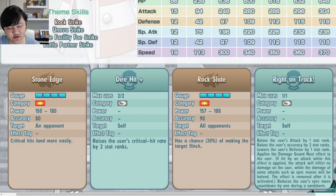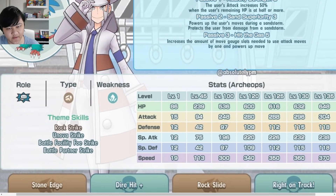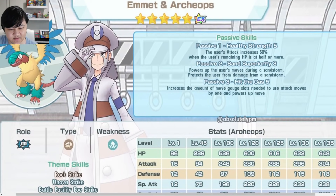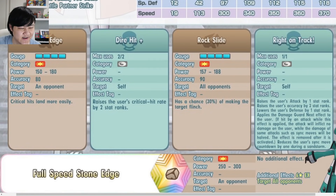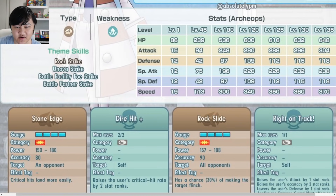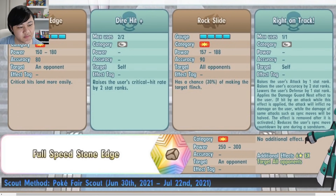So Stone Edge already has that Hit the Gas 50% baked in, and then you get another 50% from Healthy Strength 5 on top if you want to apply that. Because your base attack is pretty low, that helps quite a bit. Dire Hit Plus maxes out your crit. Rock Slide is basically Stone Edge but AoE and slightly weaker, with a chance to flinch — it's better than Stone Edge for single targets, and the sync move doesn't do much damage.